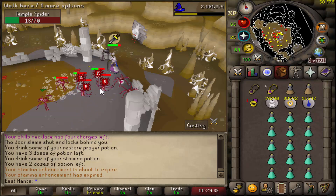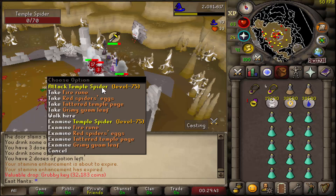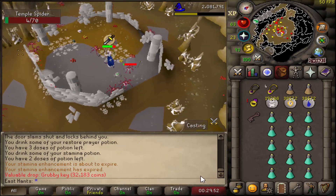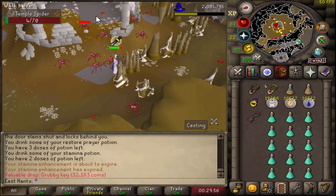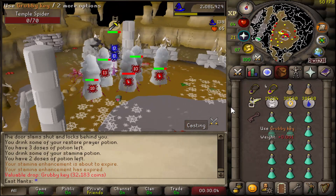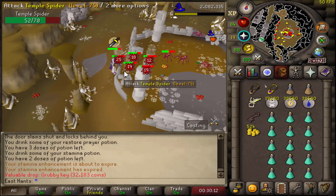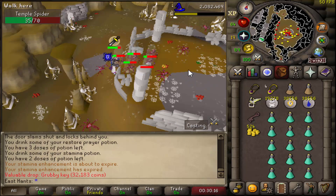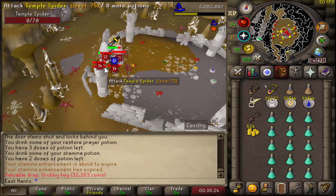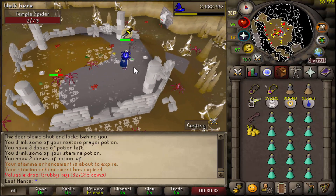It's going to pay for most of your runes if not all. Oh — that's a grubby key, not a muddy key. They also drop nature runes. You can enable your ring of wealth so all the coin drops from the spiders go directly to your inventory — it adds up. You're missing out on roughly 30–50k magic XP per hour compared to monkeys, but you're still getting great XP and being paid back for it.